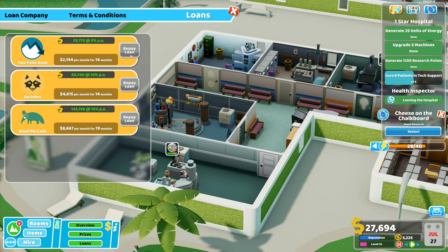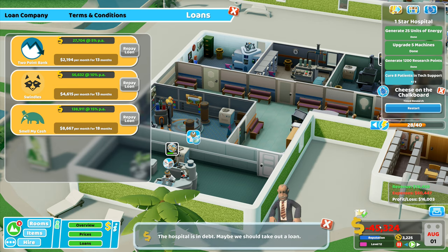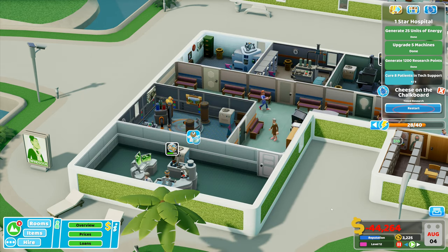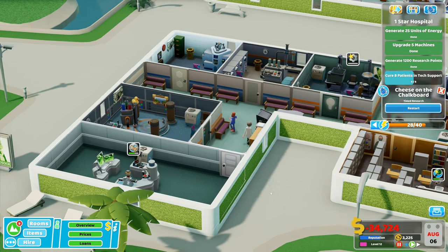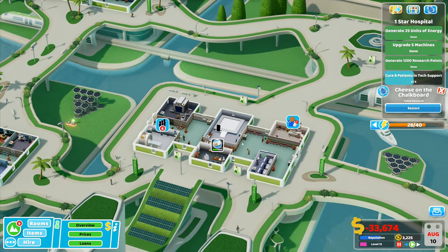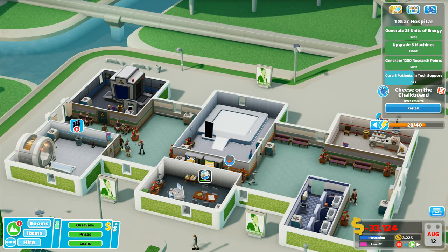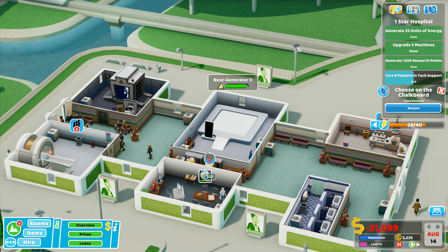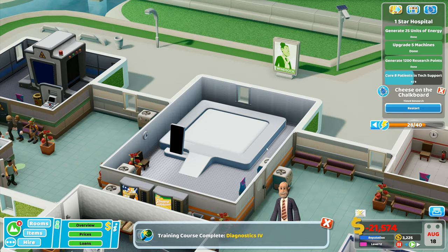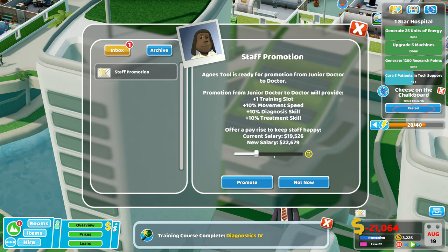I'm going to need a boatload of money. I can't repay any loans at the moment — I've got 29,000 outstanding on that one, 60 grand on that one, 28,000 on another — and I'm now down to minus 45,000. Inspection report: Mr Jobsworth has sent us a report for his recent visit, 30 pages, 'incredibly mediocre.' The hospital is in debt; that's not quite so helpful. Training course diagnostics 4 has now been completed and there's an upgrade available.